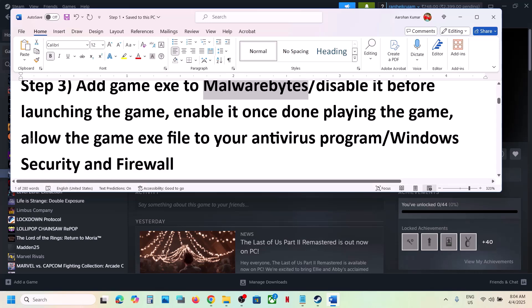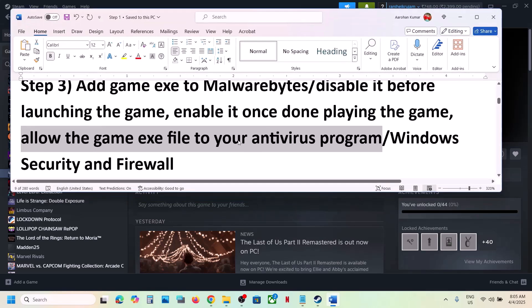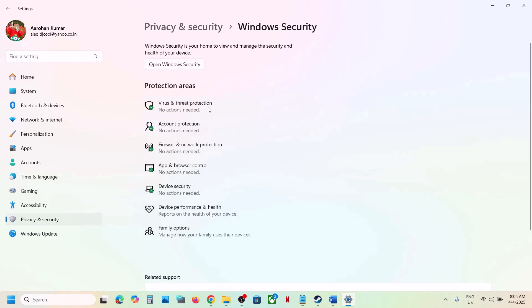If that does not work, allow the game exe file in your antivirus program. If you have any third-party antivirus like Avast, Norton, Bitdefender, or McAfee, allow the game exe file in that program. If you're using Windows Security, open Windows Settings, go to Privacy and Security (Windows 11) or Update and Security (Windows 10), then click Windows Security, then click Virus and Threat Protection.